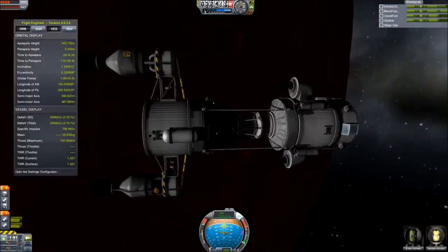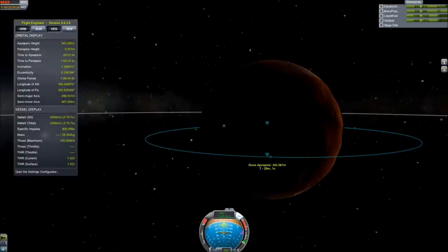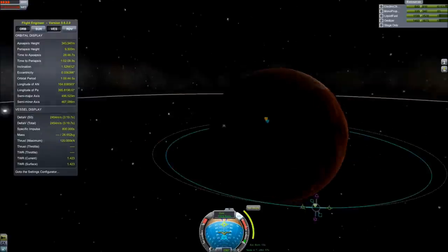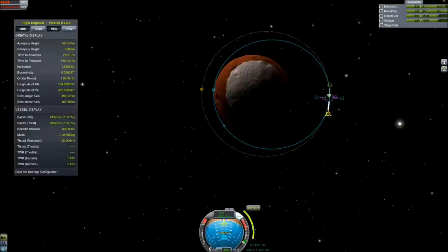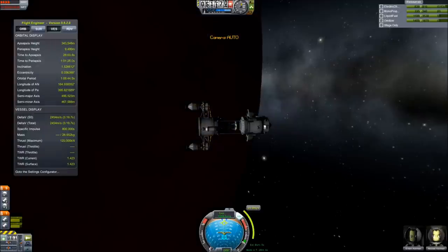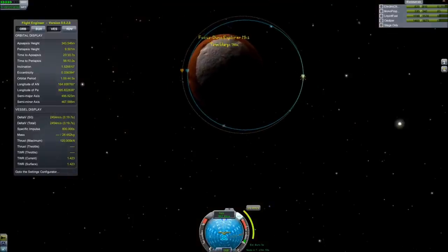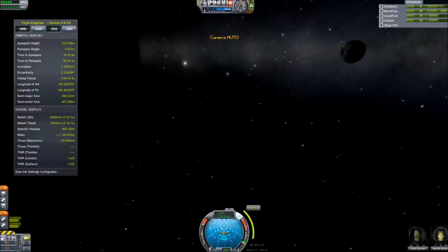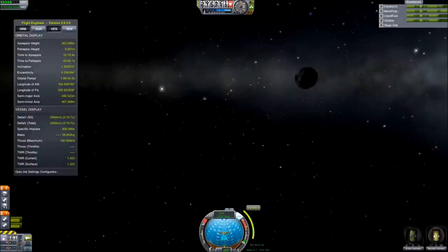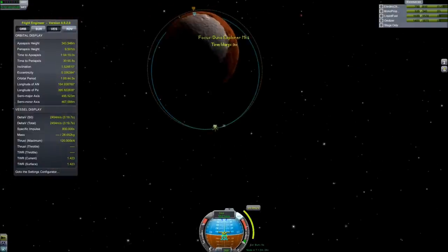As soon as we clear the atmosphere, we'll deploy those solar panels — you don't want to forget that. We made it! So we'll put a little maneuver node here and boost that periapsis out. Let's go to about 55. We can go back to regular time warp now. We're swinging around — going to get to the apoapsis and do a little prograde burn. There's Ike. We just passed it because I was sitting here talking — that's all right, we'll come back.